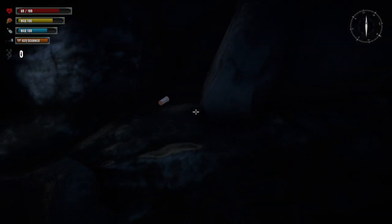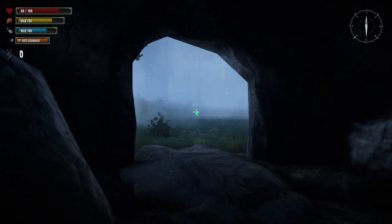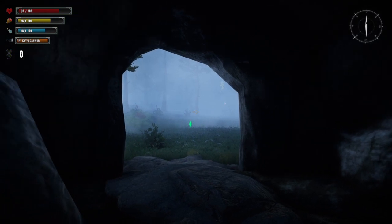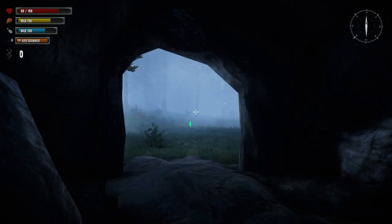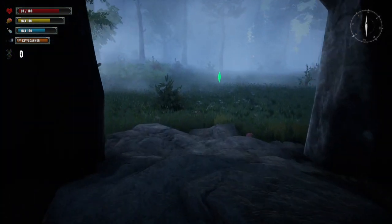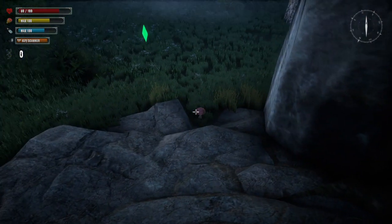We start in this nice cozy cave — medicine, medicine, there's nothing new in here. We've got health in the top left corner, then food and water, and some scanning stuff so you can scan where things are. Under that you have 0.2 points where you can upgrade stuff. There's also crafting and inventory — just got this one — but I'm not gonna use that right now.